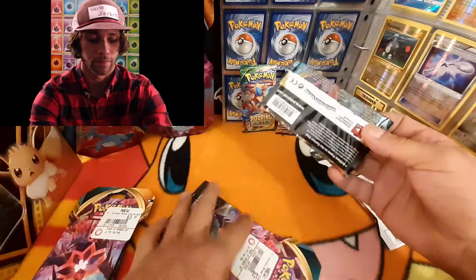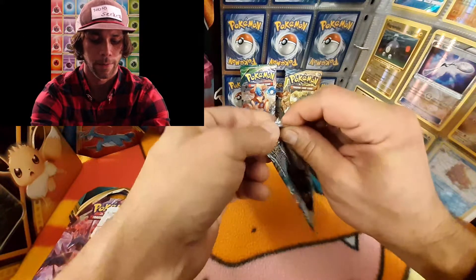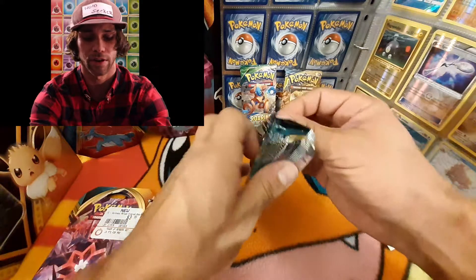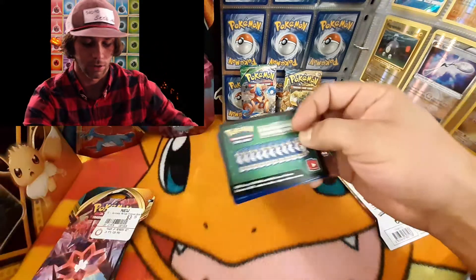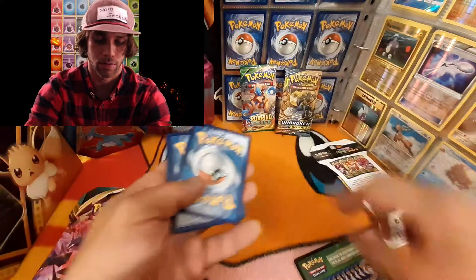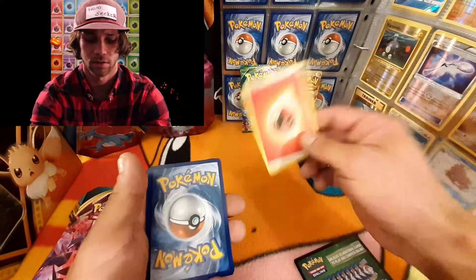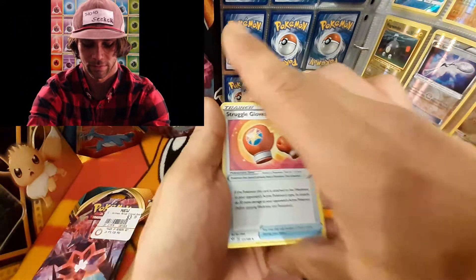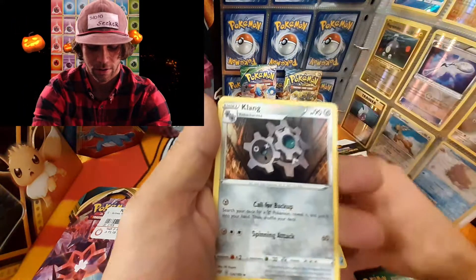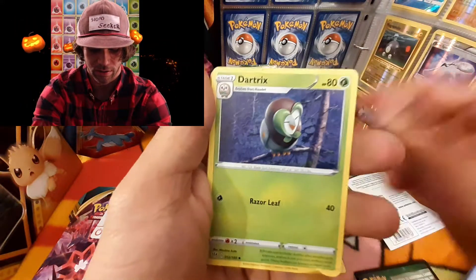These packs have the same order as the rest of them — one, two, three to the front. Getting rid of an energy and setting that to the side. We got the code card for you. One, two, three to the front, getting rid of psychic — nope, fire. We got a Struggle Glove, a Klang, interesting, a Dwebble — very cool.